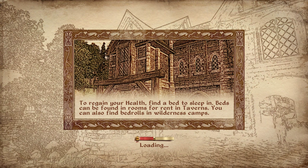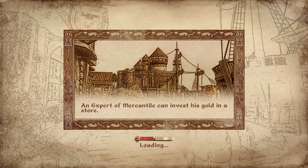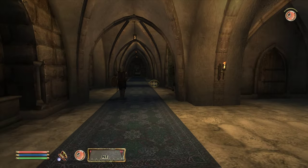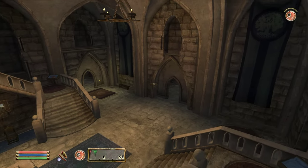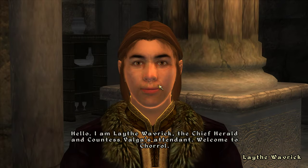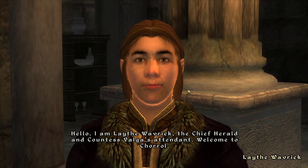We went a weird way — it was illegal but fast, and it actually worked. We can turn it in to Lathe Wavrik: 'Hello, I'm Lathe Wavrik, the Chief Herald and Countess Valga's attendant, welcome to Chorrol.' Countess Valga is in attendance from 8 in the morning until 6 in the evening.